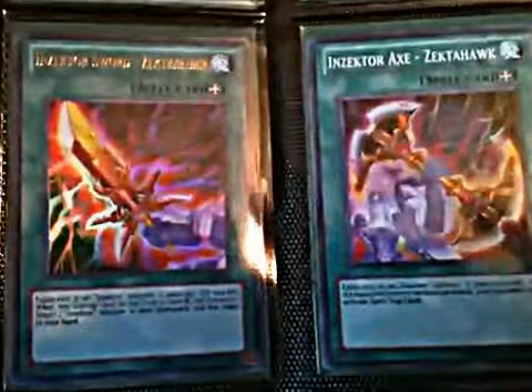Here's a Dual Terminal page. I've got a Cyber Dark Dragon, an Aquamirror Meditation, Blast Held by a Tribute, and a Kelbek. I have others, but some of those are already promised to other people. Armor Blast. Xyz-Gift. Supers. Inzektor Sword. Inzektor Caliber. Inzektor Axe. Inzektor Hornet. Ultra, Super.